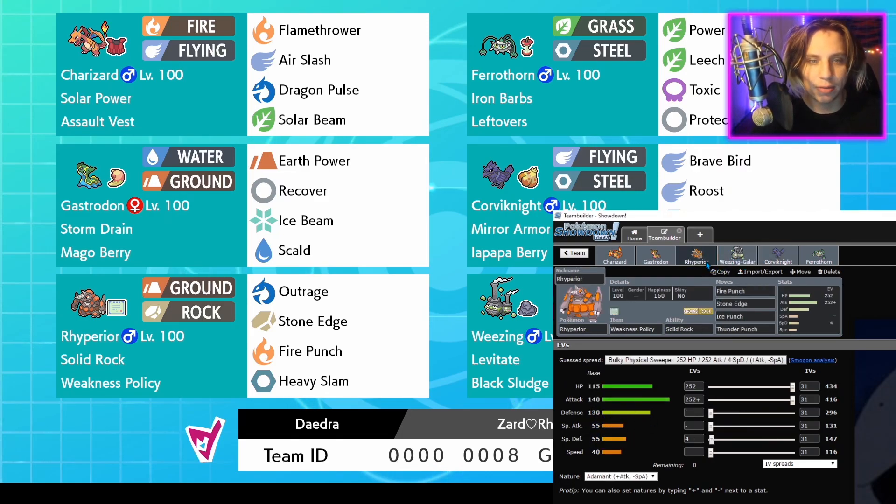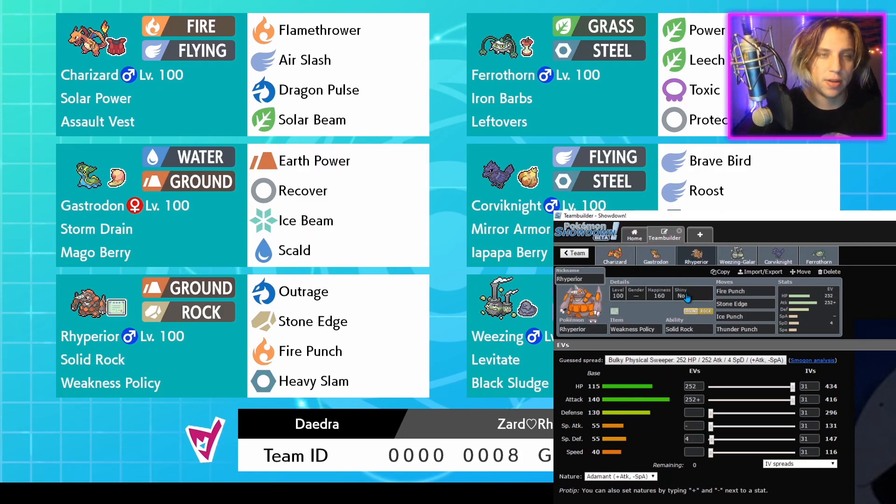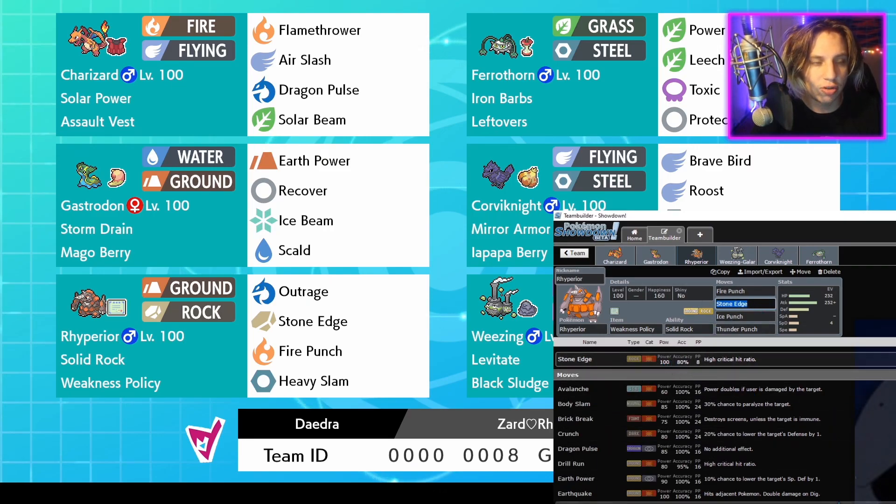Let's talk about Ryperior - the main course here. Ryperior is amazing: really good HP, crazy Attack stat, good Defense, but pretty poor Special Defense - that's why Gastrodon is so crucial on this team, because Gastrodon can take Special attacks from things like Sylveon. I never run Charizard and Ryperior together; it's either one or the other depending on the context of their team. With Ryperior, the main strategy you want to do is Dynamax right away, bait them into hitting you with a super effective move, and just sweep them with your STAB Stone Edge.